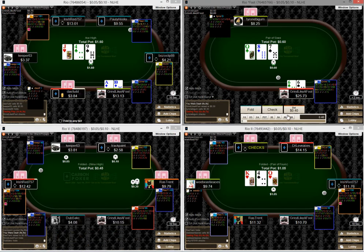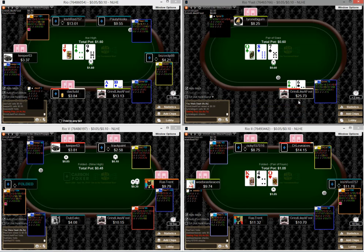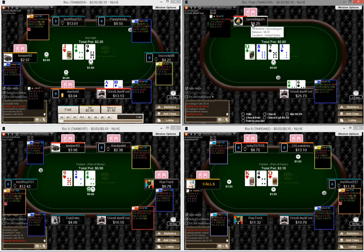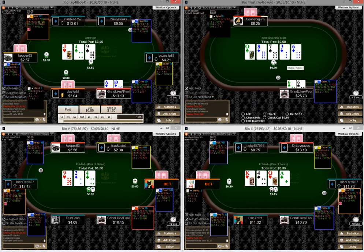Pocket sixes — again keeping this as part of my checking range. Against this guy, I don't know how often he's going to fold, so my sixes are not going to gain equity by betting. I'd rather just get him to showdown until I bink like a badass like that on the river.